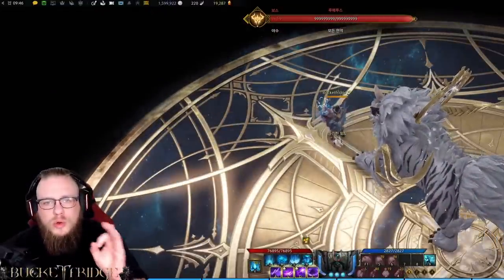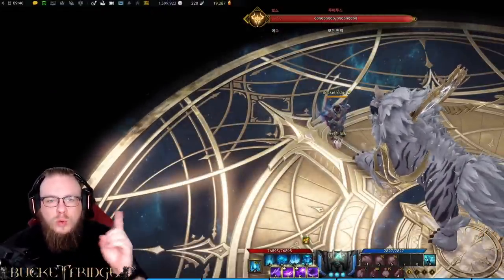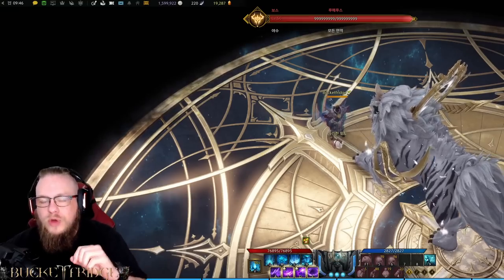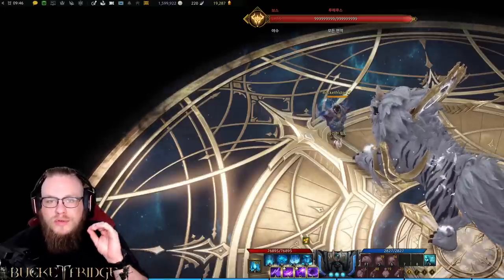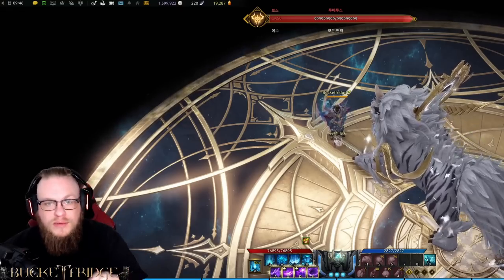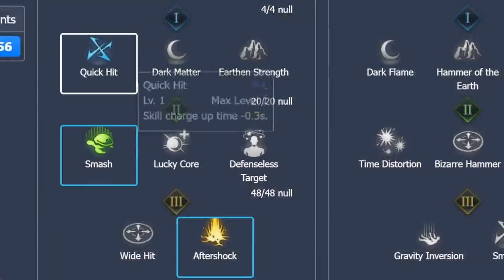One thing I'm going to include with the names of the abilities is a sequence of three numbers. For example, say 1-1-2. That will be the tripods taken primarily for that ability. We will not be going into why we take those specific tripods — that will be saved for part two — but this initial part will tell you which ones to take. Reading them left to right, top to bottom: if it went 1-1-2, it would mean the leftmost ability in the first row, the leftmost in the second row, and the second ability in the third row.